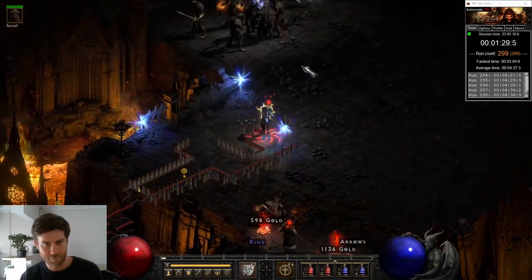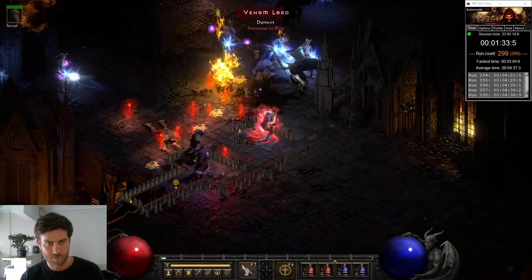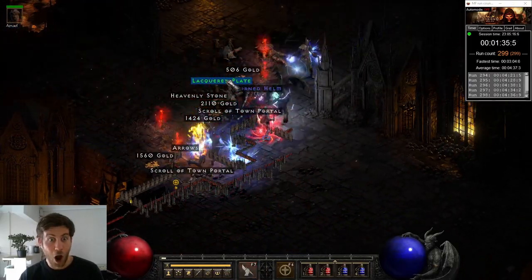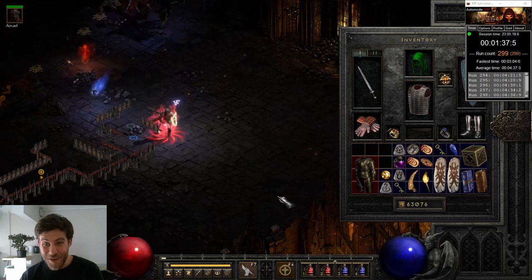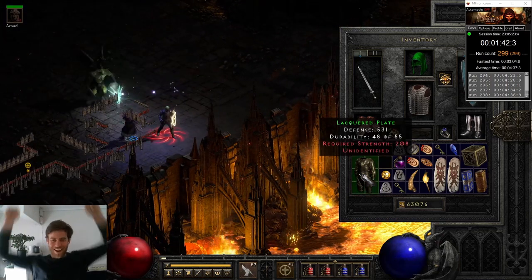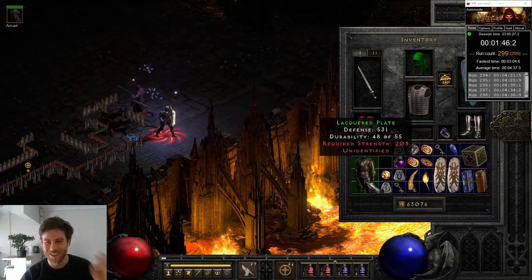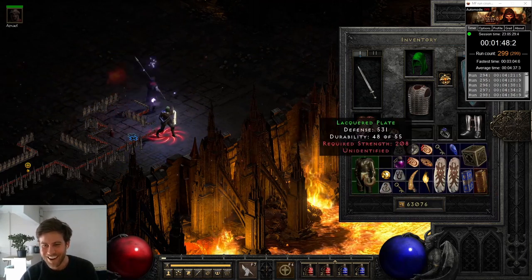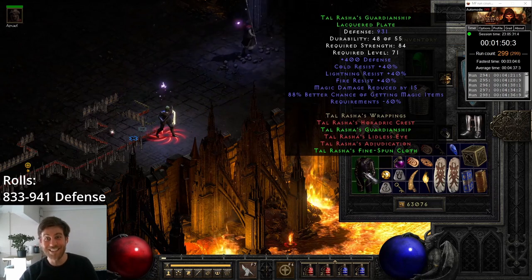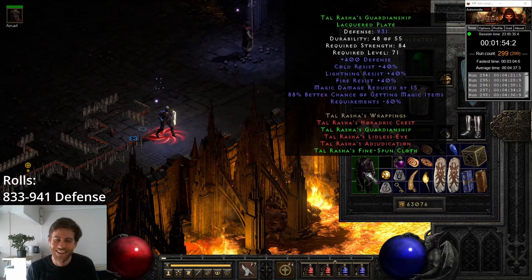The disappointment from that Dwarf Star was quickly superseded with this drop on run 299 — another pair of Tal's armor! Yes! I traded the last one so that's amazing! Now I have one for my Sorceress to wear. That's such a hard defense roll too — I traded the right one!